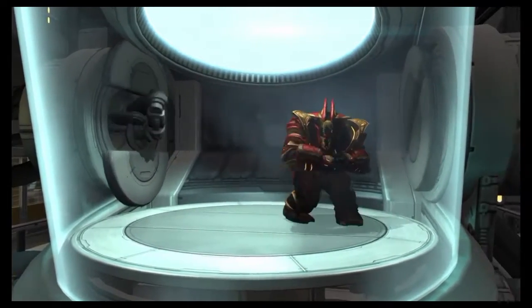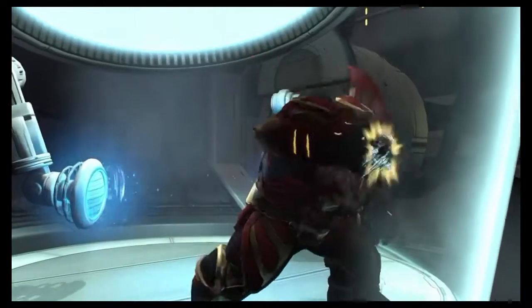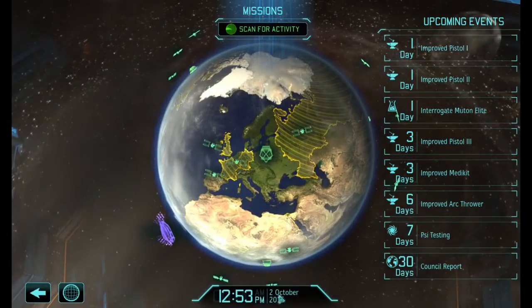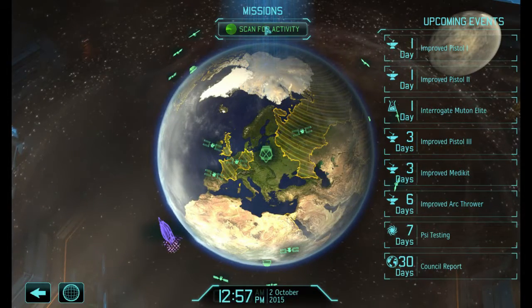Look at that shiny red and gold armour. They also have a lethal prestige unit - it's pretty grumpy though. The glass does its work of holding. I imagine we'll find out what potential secrets he might have in a day or so, thanks to our fast things. We've also got improved pistols coming along. Scan for activity - well, we've got the enormous enemy ship down there, so I'm pretty sure we know where that one is.